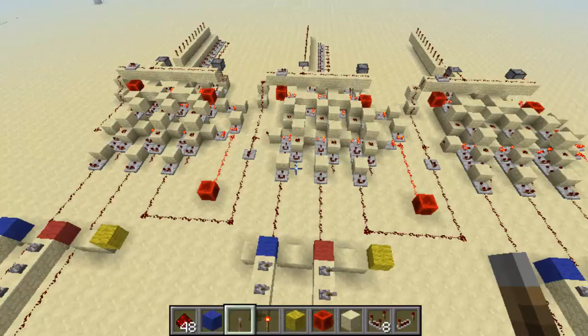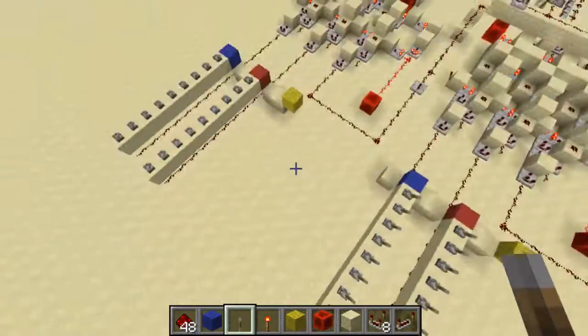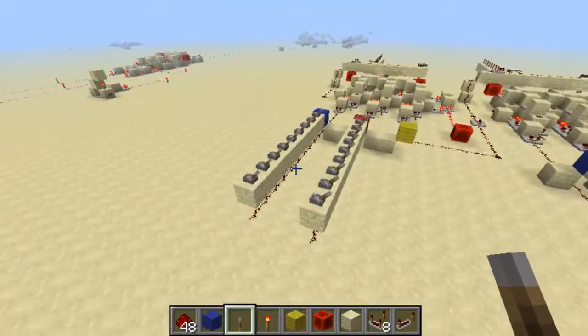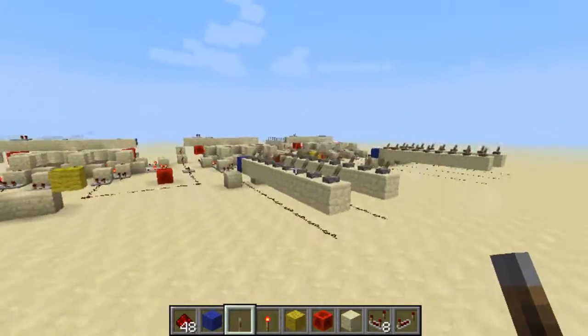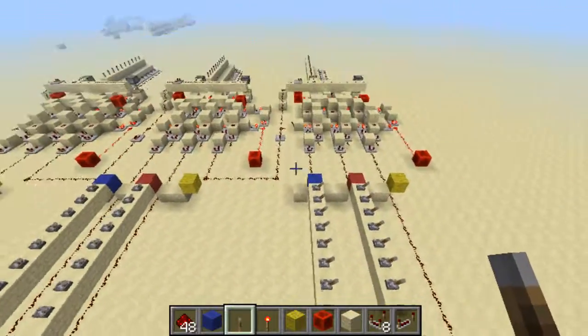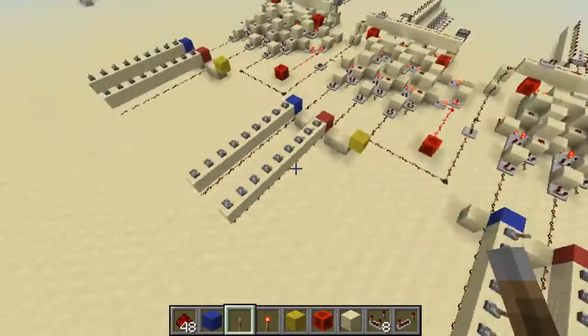I'm just going to think up two random numbers — 34 plus, I'll go for a quite big number, let's say 102, just because I've done a previous calculation equal to 102 so I'll use that. So to enter any numbers, these are hundreds, these are tens and these are ones. The blues are one set of numbers and the reds are another set of numbers.